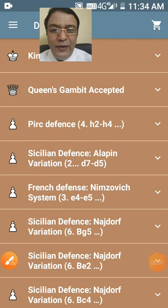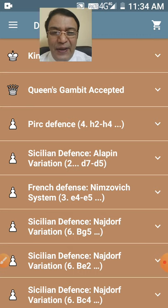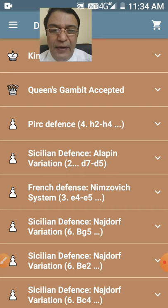Good morning, students of JBM Bubble School Noida. I'm your snooker and chess instructor, Manoj Tyagi. In my lesson number 10 today, I'll be showing you another professional beginning with the Queen's Gambit Accepted.